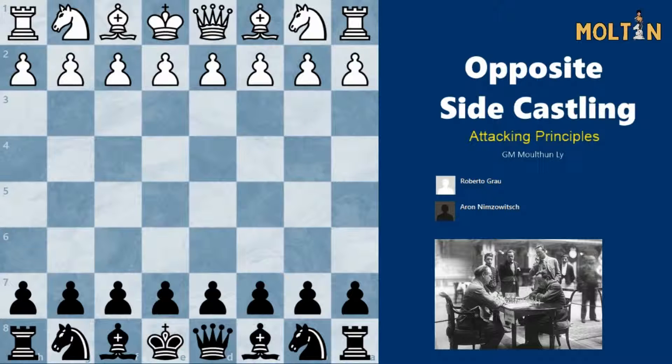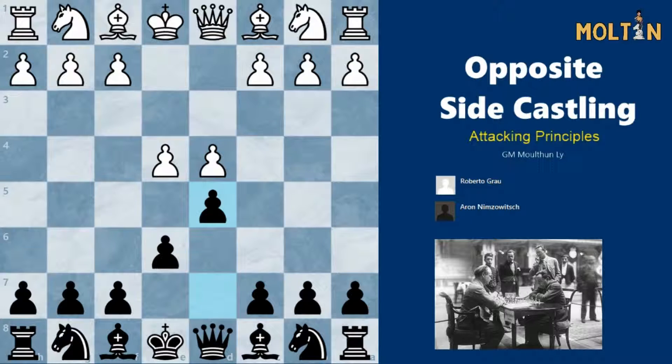The first game is between Roberto Grau, a strong Argentinian chess master who represented his country at multiple Olympiads, and his opponent is Aaron Nimzovic, one of the most important players and chess writers of all time. The game followed E4, E6, the French defence which was Aaron Nimzovic's most preferred weapon against 1.E4.